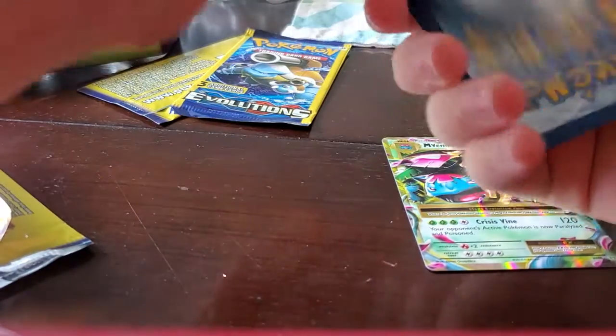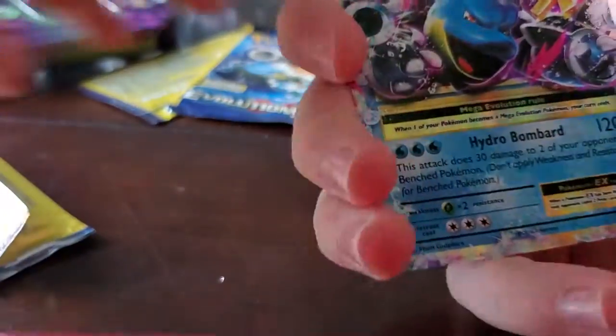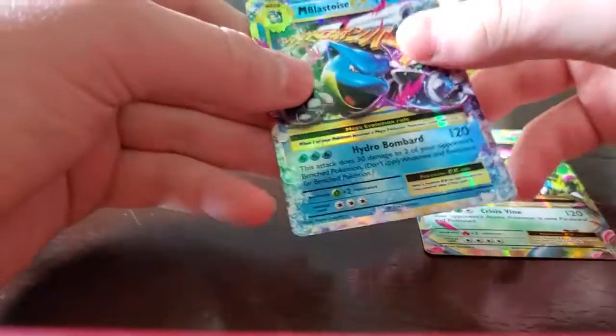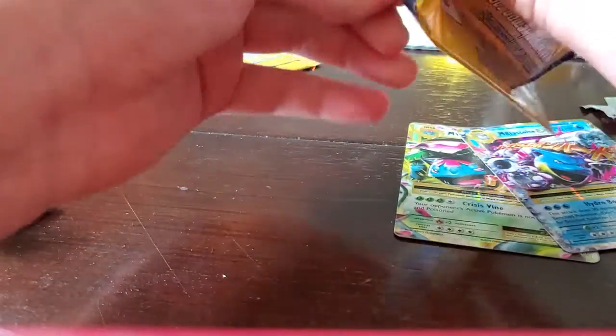There's another code card. We got a Machoke, Voltorb, and a Mega Blastoise EX! Holy cow — I already have a Mega Charizard, so now I have all three of them. Oh my goodness.